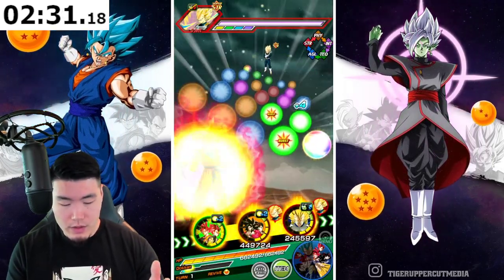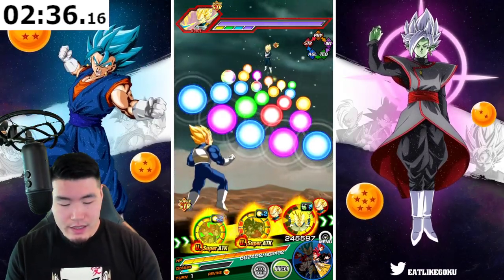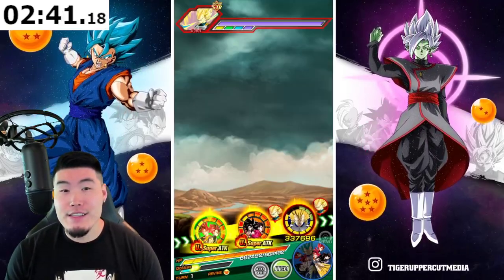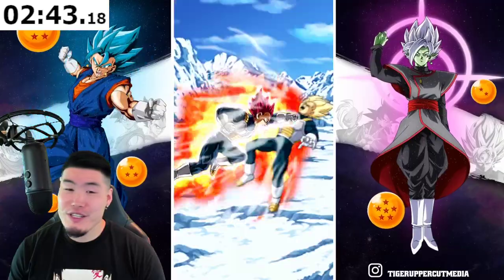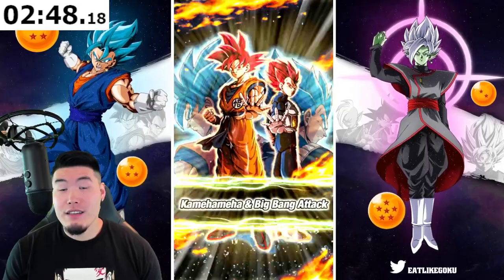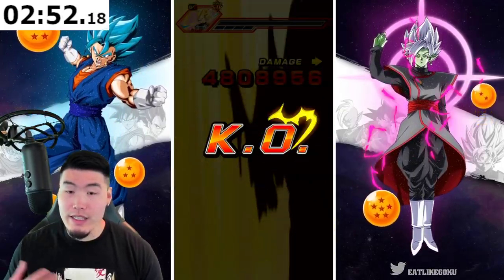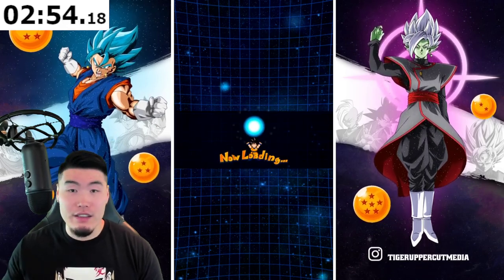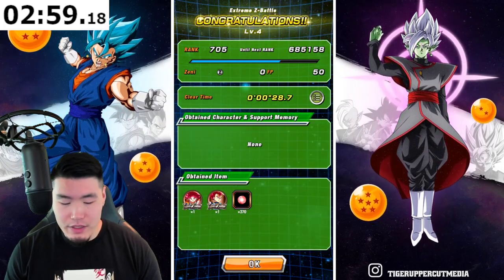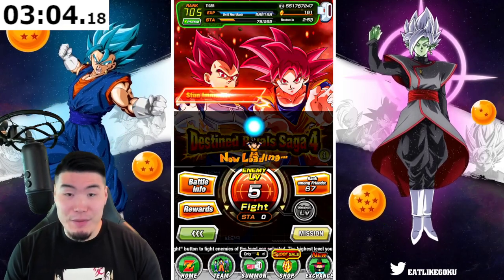Here we go. That's going to be at least an 18-ki super. It's kind of unfortunate that the two anniversary units are not necessarily the best linking partners for each other. They're not bad — they do get a lot of ki for themselves from their passives — so it's not a huge deal that they don't give each other ki on their links.